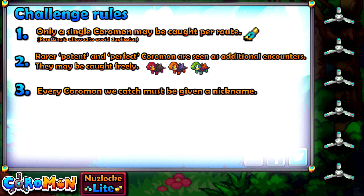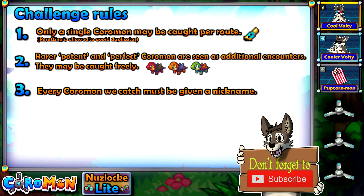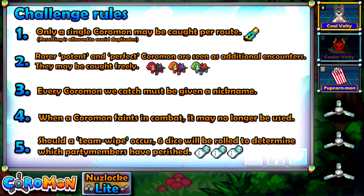Rule number 3: every Coromon we catch must be given a nickname. This is done so that we develop a stronger bond with them, and it will make it hurt even more when they accidentally end up dying. Which brings us to rule number 4: when a Coromon faints in combat it is considered dead and may no longer be used. And finally rule number 5 — though this is mostly a failsafe rule in case stuff goes horribly wrong.